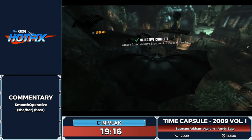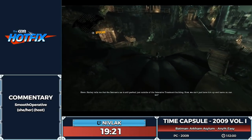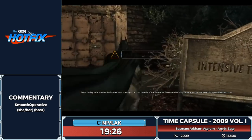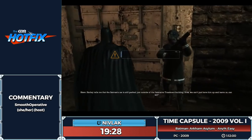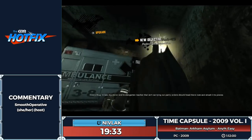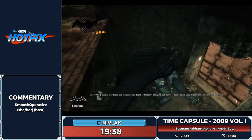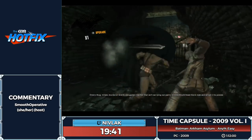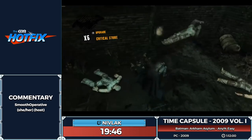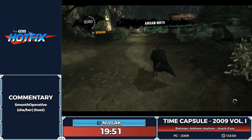We are basically out of tutorial land now — we made it! We're off to save the Batmobile and get ourselves some explosive gel so we can start breaking things. One optimization you can get on pretty much every fight is trying to end it as close to the direction you want to be going afterwards as possible.